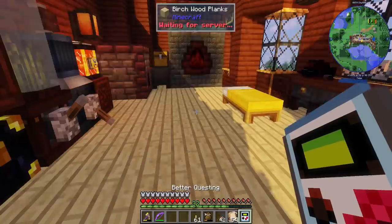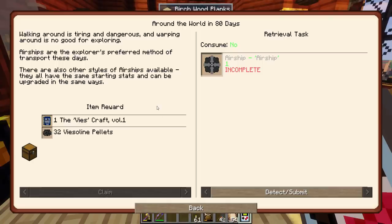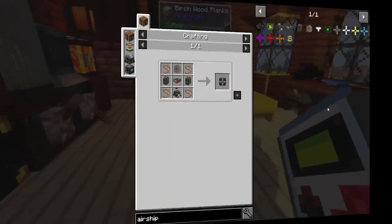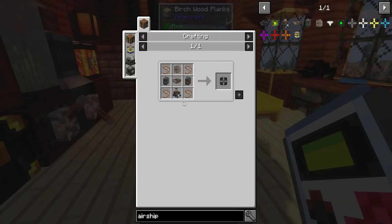In my quest book, we have 'I Can Show You the World.' Walking around is tiring and dangerous, and warping around is no good for exploring. Airships are the explorer's preferred method of transport. There are also other styles of airships available — they all have the same starting stats and can be upgraded in the same ways. So we need to make an airship, then get the manual and some fuel for it. Let's look at making an airship — it's a level 1 version and we could do this on a crafting table.